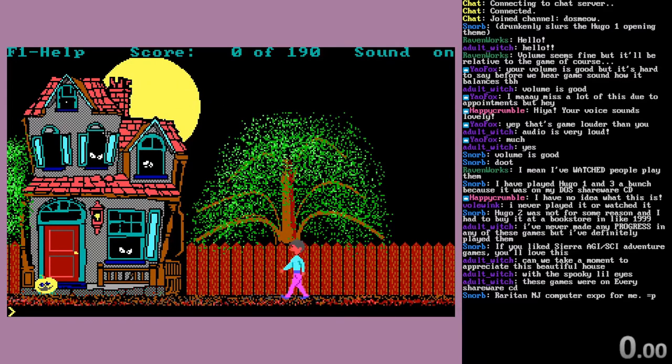Our story for this game is that we are Hugo. Our girlfriend Penelope took a babysitting job at this house and has yet to return, so our job is to rescue her. When I had this as a child, my brother and I would try it a lot, and we couldn't get past this screen.